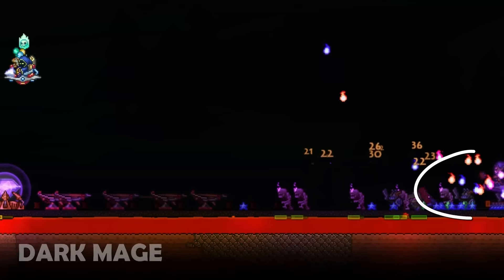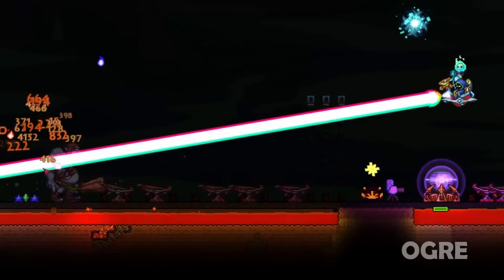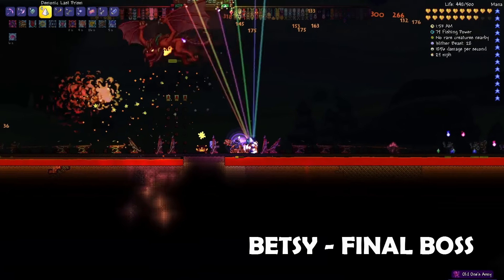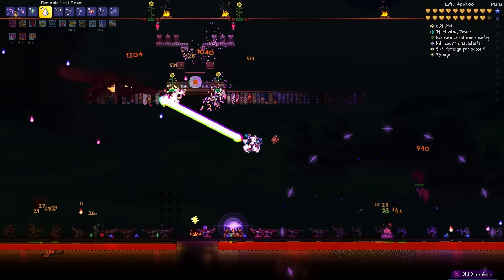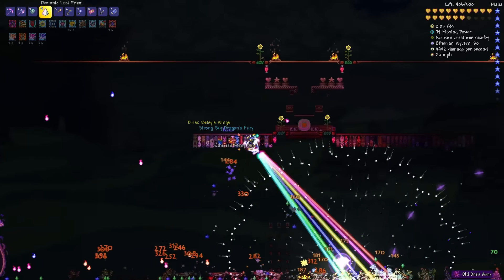The event has heaps of drops which I will cover in different videos. However, there are three main bosses and mini-bosses: the Dark Mage which appears in wave 4, the Ogre which appears in wave 5, and of course the final boss — the dragon Betsy — which has 50,000 hit points and is probably around the difficulty level of Duke Fishron.